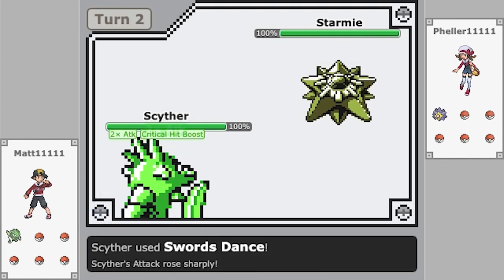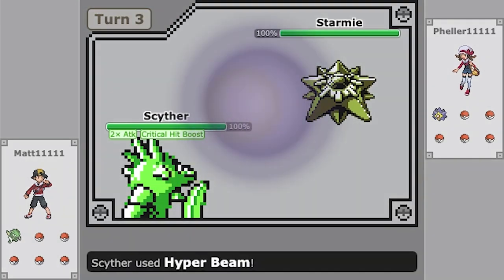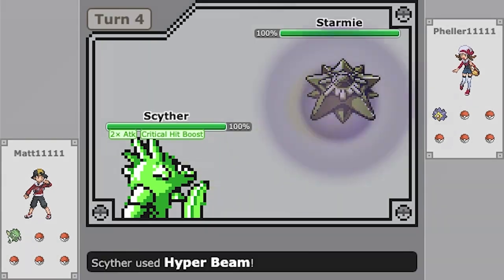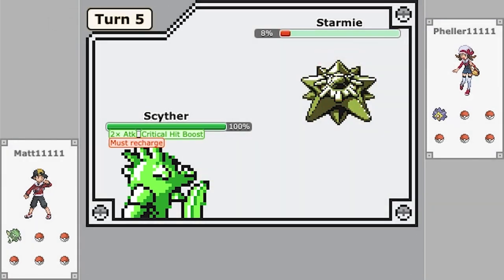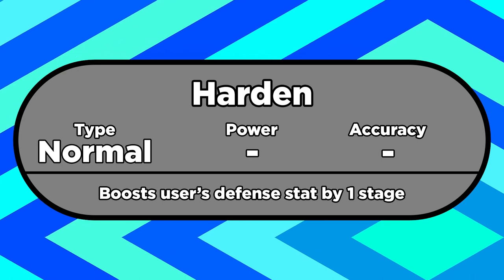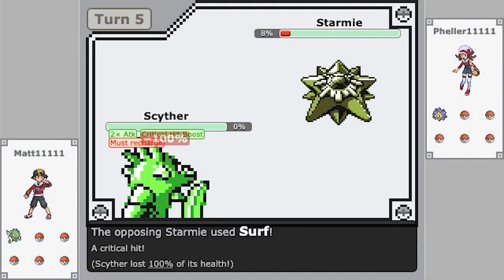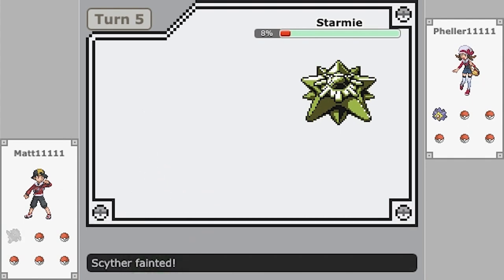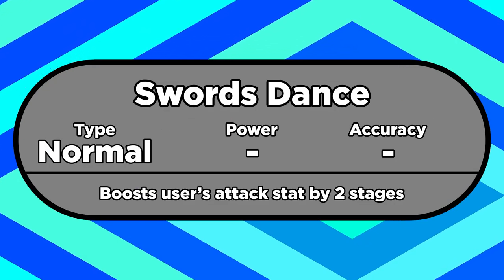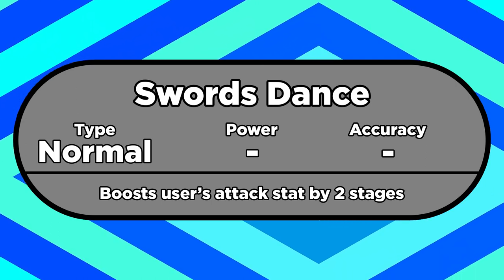Depending on what Pokémon you're using, there are technically some use cases for Focus Energy. In Gen 1, critical hits ignore any stat changes the user and target have. So for example, if a Pokémon is spamming Harden, you can break through its defense boost if you get a crit. Similarly, if your attack has been lowered, crits bypass that as well — but it also ignores your own attack boosts. So if you were to use Swords Dance, you don't want to get crits, because they'd actually do less damage than a normal hit.